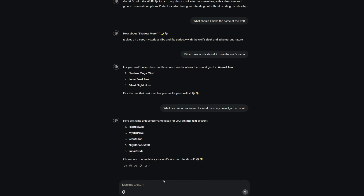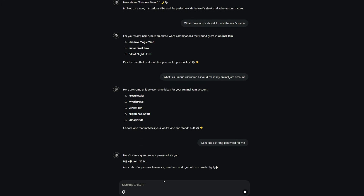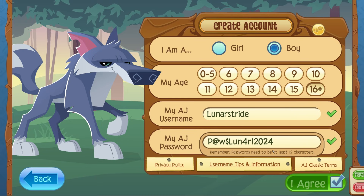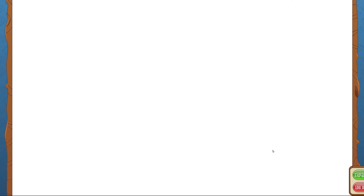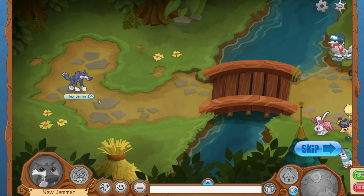Now we're going to generate a strong password, because Animal Jam has a lot of hackers. I don't know why this AI is obsessed with the idea of lunar paw and just lunar in general. We're just going to go with this and make it the password. I'm going to change it after this video though, because I don't want people hacking into this account, even if it's a throwaway account for a video.